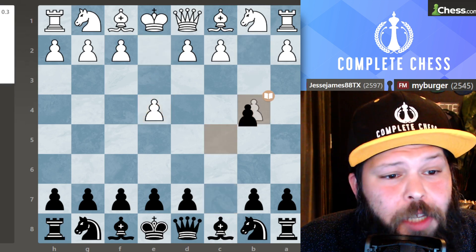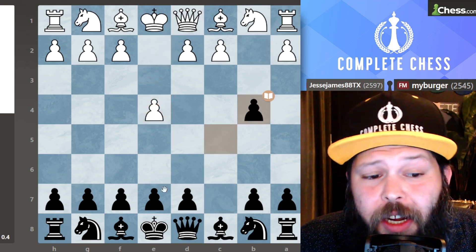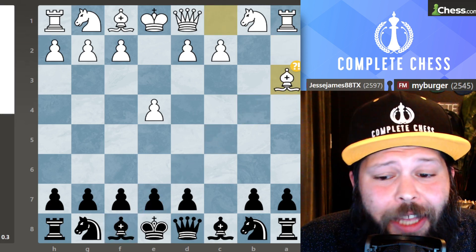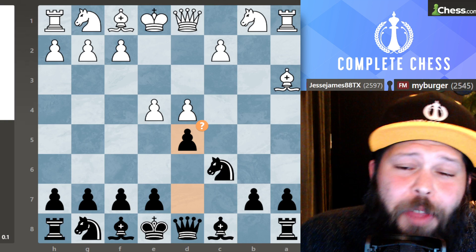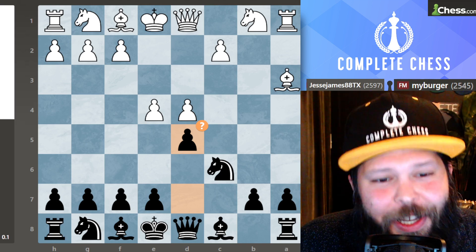Alright guys, hope you enjoyed this. Remember, this was called the Sicilian Wing Gambit. If you have to play against it, try not to move your E-pawn — a lot of times they will play bishop takes trying to stop you. Go ahead and fianchetto, and do not let them play pawn to D5, so play D5 yourself. This is going to stop them from getting a very strong center. Hope you enjoyed this — we'll see you in the next video.